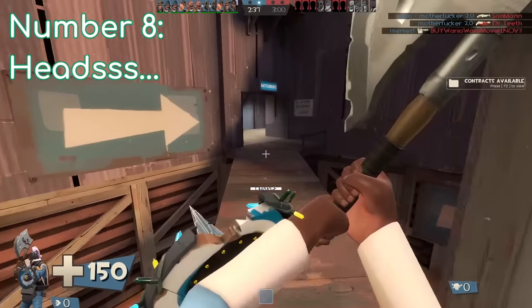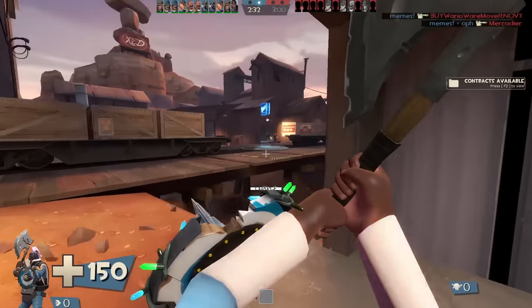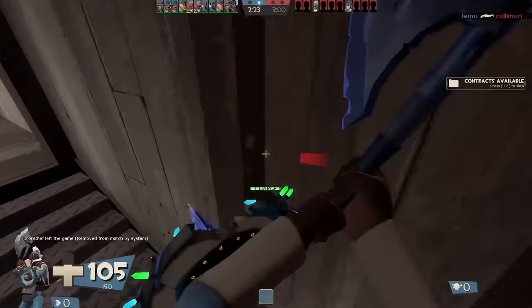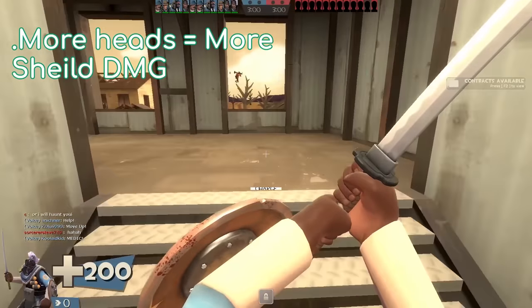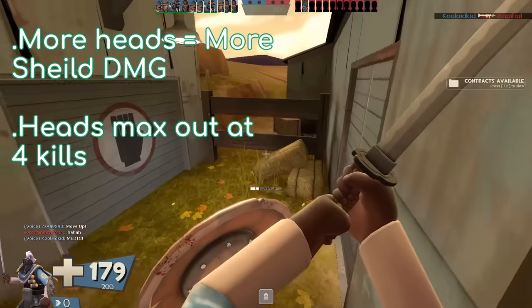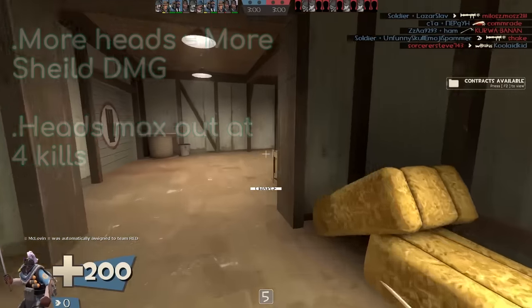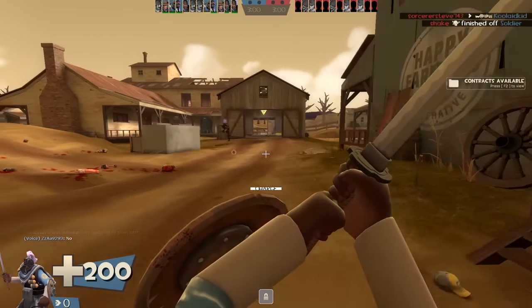Number 8: Head Collection. This is the big one. This here is the Eyelander — the more kills you get with it, the more health you get and the faster you move. But there's so much more to cover. Firstly, the more heads you have, the more charge damage your shield does — I really don't know why this isn't listed on the weapon. Second, your head collection caps out at four, so once you have four heads you don't gain any more speed boosts, shield charge damage, or health. Again, this isn't listed on the weapon. Getting more heads does not increase your shield charge time.